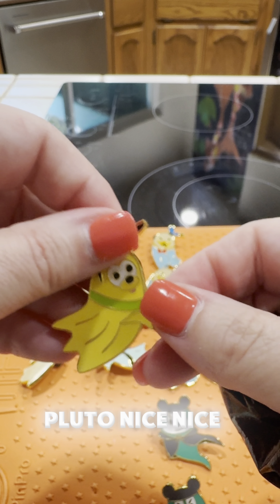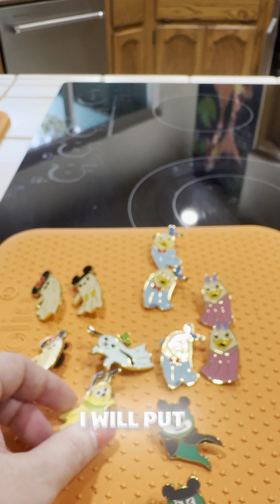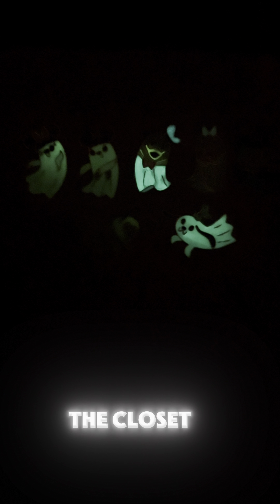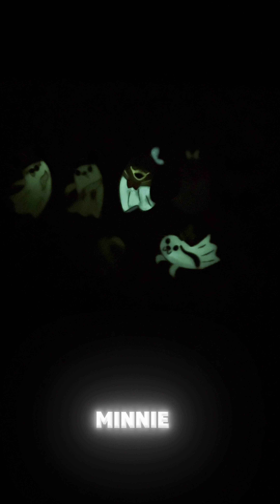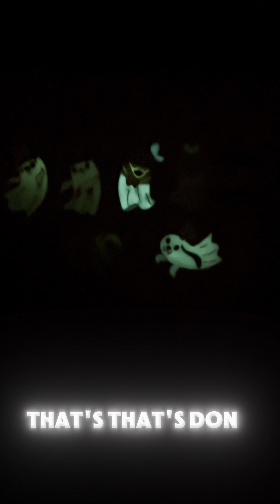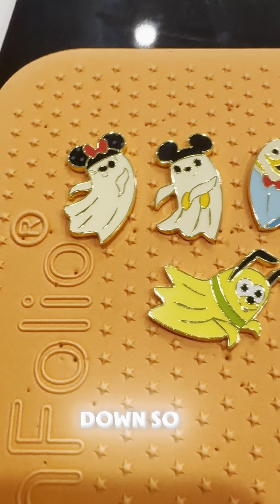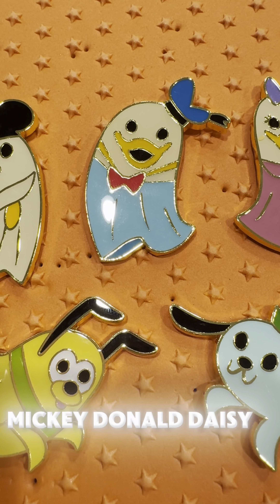I'm not gonna get all of them. I really want Mickey and Pluto. Let's see... Mickey — yeah! Now I really want Pluto. I'm not gonna be able to complete the set but I really want Pluto. And I got Pluto! Nice, nice way to end it. I'll put these on the board, put them in some light and show you what they look like glow-in-the-dark.